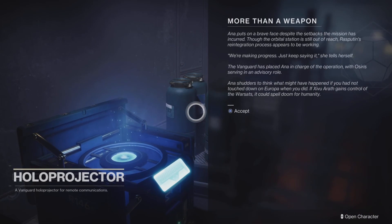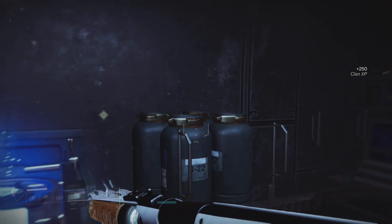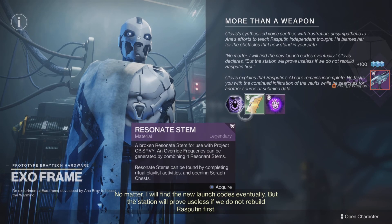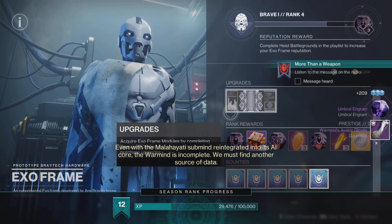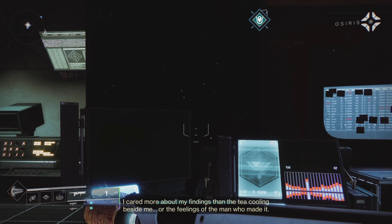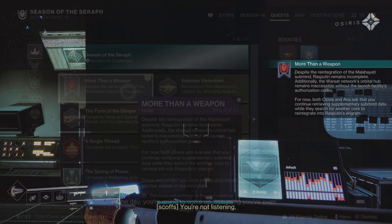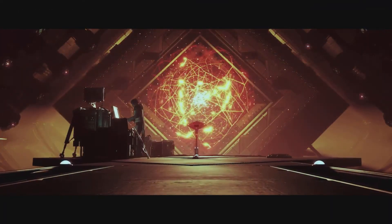After the cutscene, 'More Than a Weapon' updates to the next quest step: speaking with the Exo Frame. Turn around and head over to speak with it. You'll receive some nice rewards, a triumph, and some seasonal materials. That brings us to step number eight: listen to a radio message. In the middle of this message the quest updates again, and that completes step nine — we're done for this week on 'More Than a Weapon.'